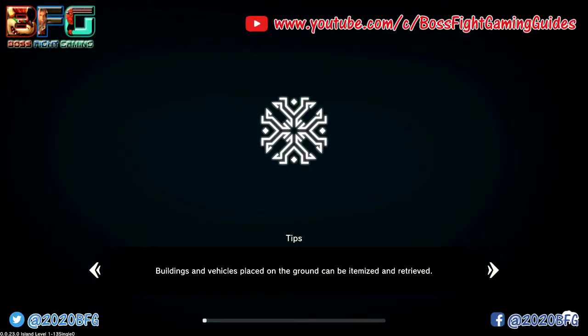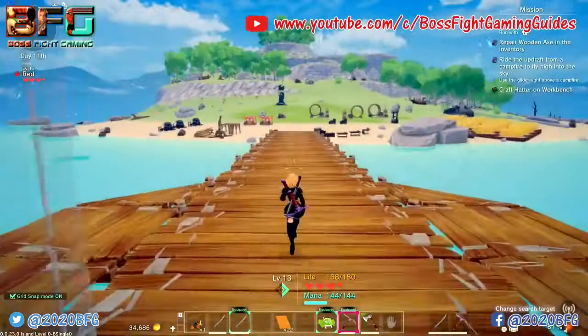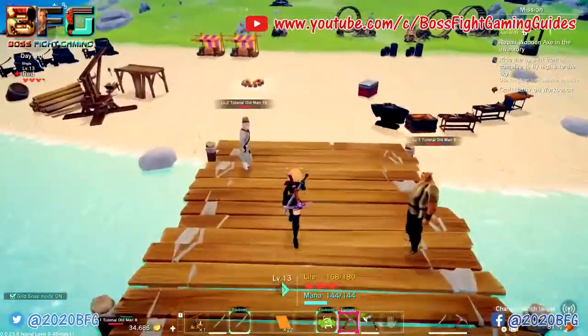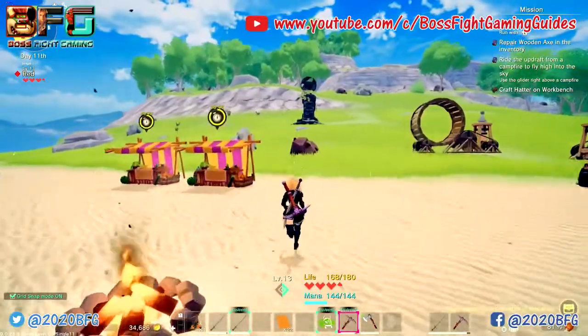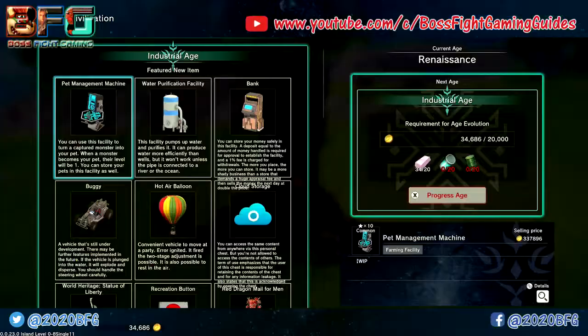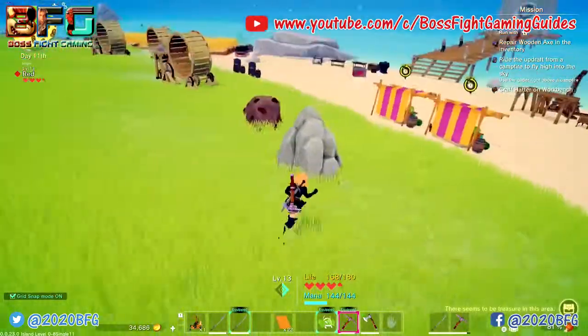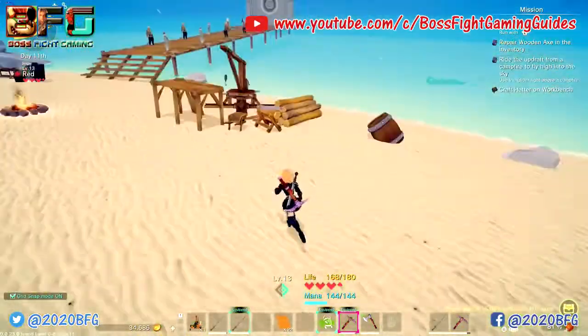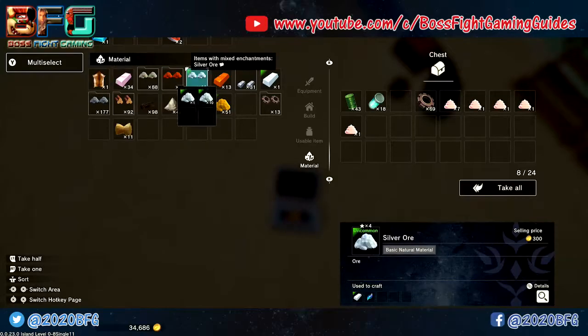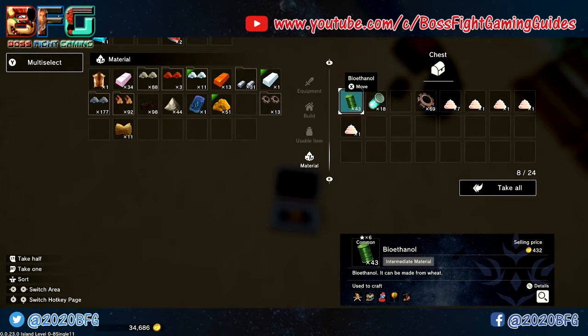Back on your main island, head down to the docks and make your way to the furnaces. Before that, I'm just going to check what we need for our next age progression by heading over to the upgrade altar and having a quick look. As long as you follow along, you should be able to get that pretty easily — I'm going to explain what you need anyway.